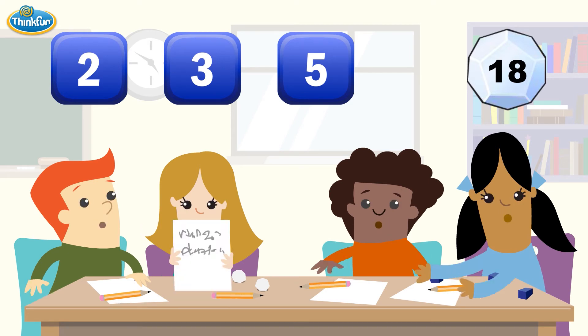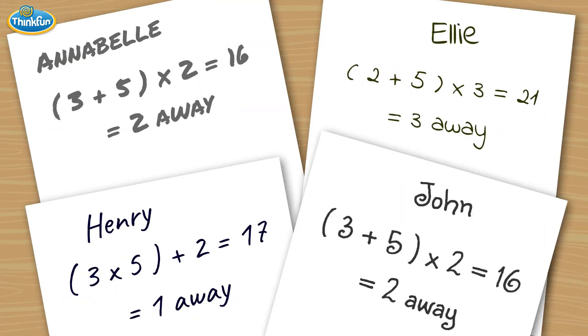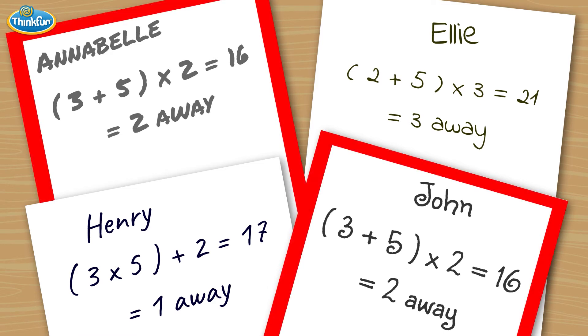When time is up, everyone shares their best answers. If we're playing for points, this is how we score: players with the closest number to the target get 2 points — so in this case, that's Henry. Players with the second closest answer get 1 point — here, that would be John and Annabelle.